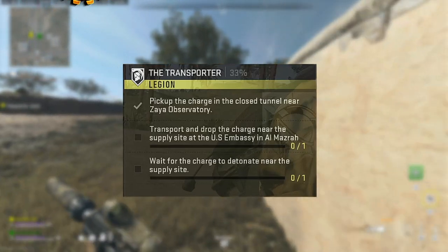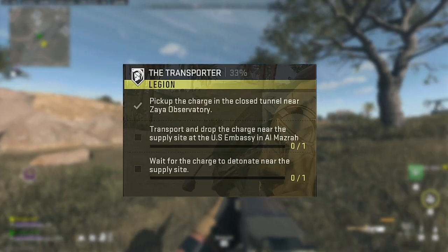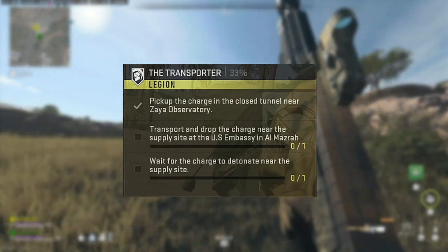The Transporter is a Legion Warzone 2 DMZ Season 2 mission. In it, you must pick up the charge in the closed tunnel near Zawa Observatory, transport and drop the charge near the supply site at the US Embassy in Almazra, and wait for the charge to detonate near the supply site.